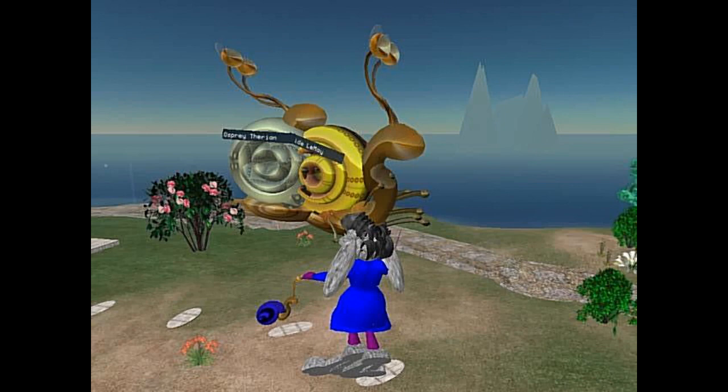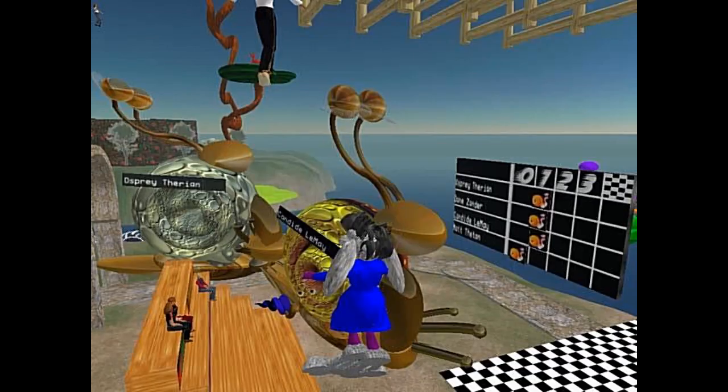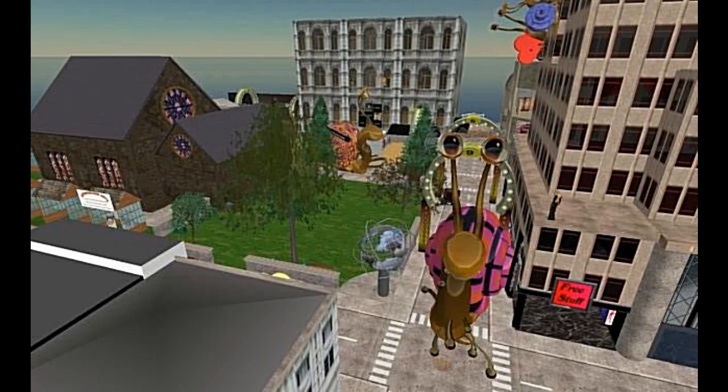It was just down this path that Maid made for us. She made the original race course. There's the primitive scoreboard. I also knew a person named Chase Hawthorne who owned the Hawthorne sim. She let us race there on Tuesdays.